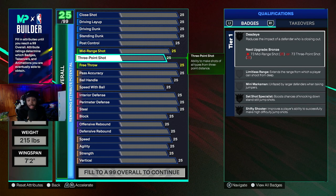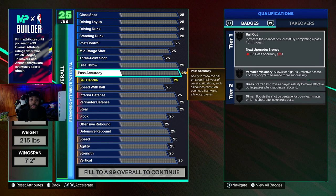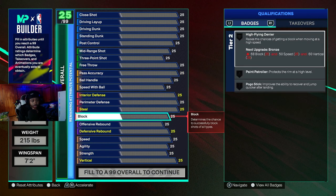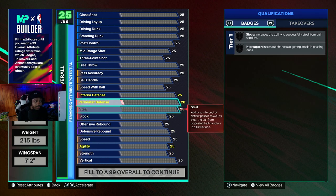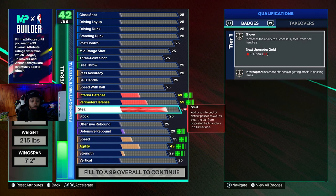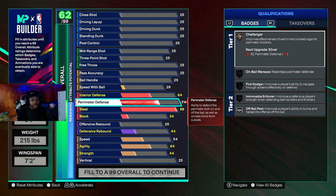As I'm making this build, I'm going in with the knowledge of me playing 2K for so long, so I'm paying attention to the takeovers, everything you get, everything that you should have, and the badges that you should get for this build. Off the rip, as a 6.7 lockdown, I think you should most definitely have perimeter and steel. Steel is looking crazy this year. You can go 98, and then you can get interior — you probably don't need it for a glove. I think an interceptor is good enough, because I've been seeing a lot of people get crazy passing lane steals.